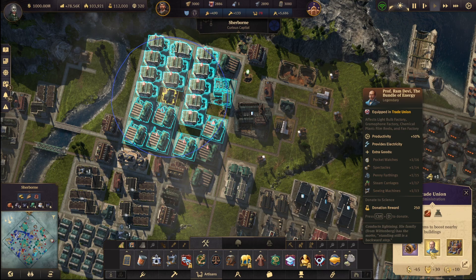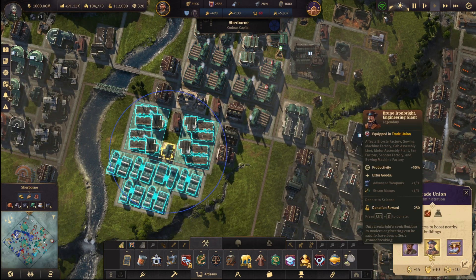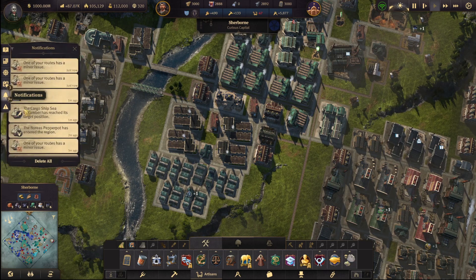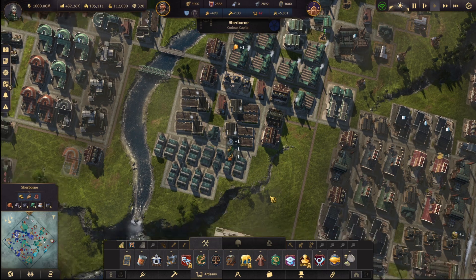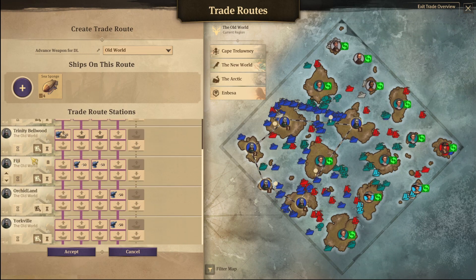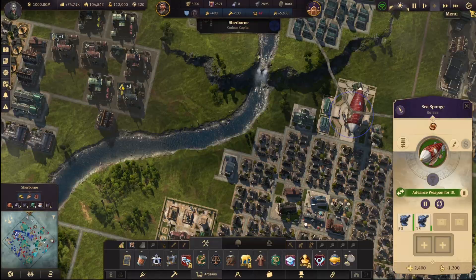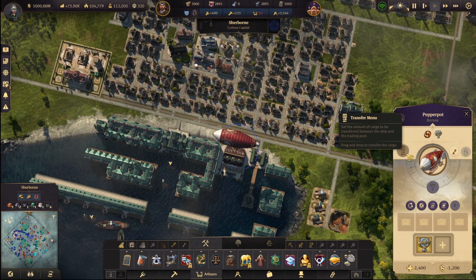Ah, there we go. Oh no, this is steam machines and stuff — this is not it. I think this is the one. And if everything is full, do not throw overboard — just bring it back here. I think that would help a lot.